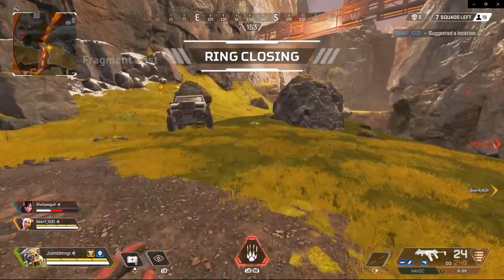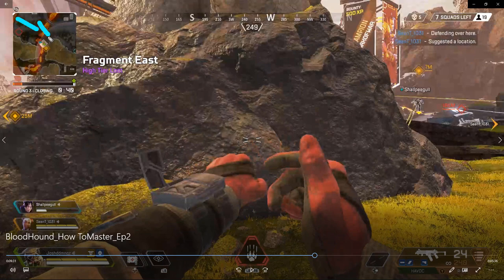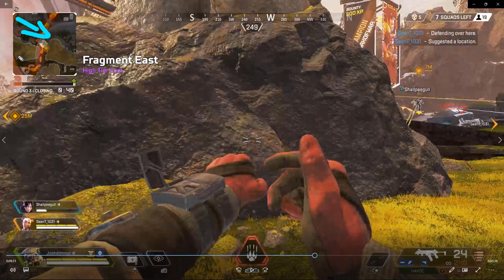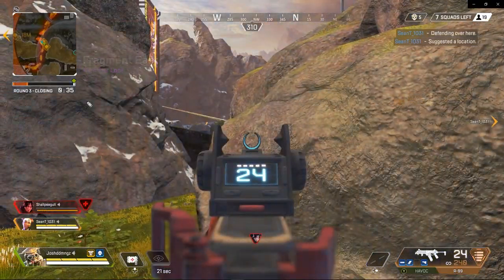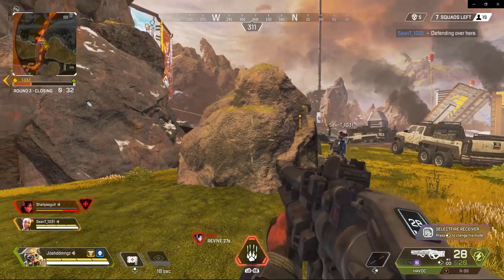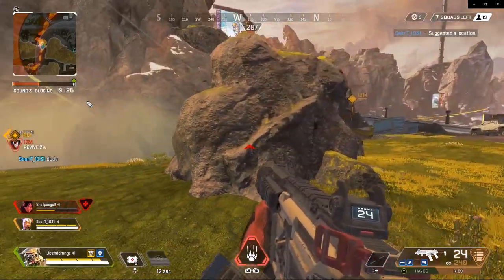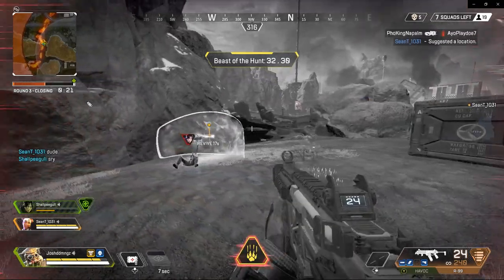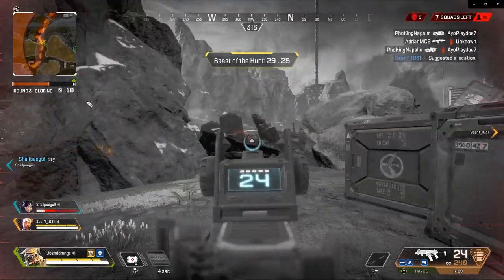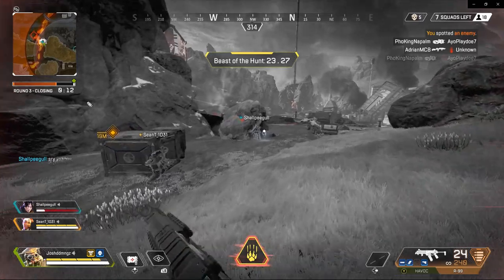Right now we're getting chased by a team and I'm trying to get cover. The ring is closing and I'd rather be inside the ring than outside, because if you're inside the ring taking damage and getting shot at, that's a recipe for disaster. My teammate went down so now it's a 2v3 handicap situation. The drone is out so we're back in action, but we've got to apply that pressure.